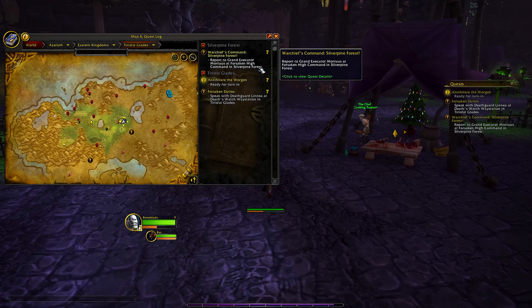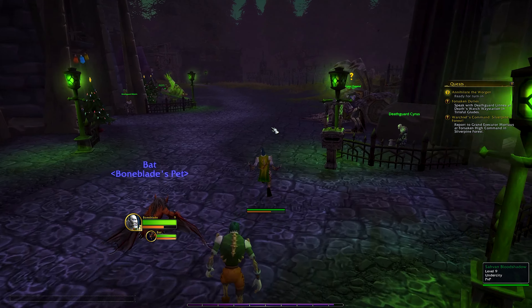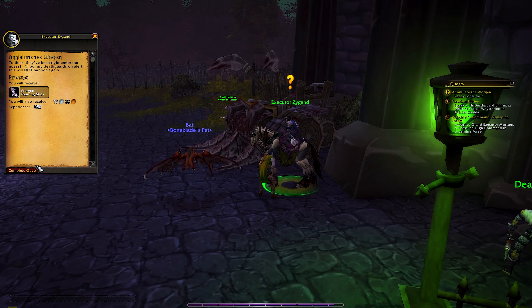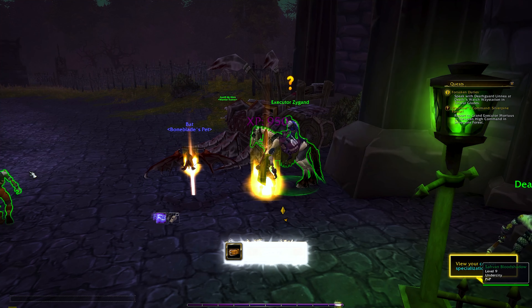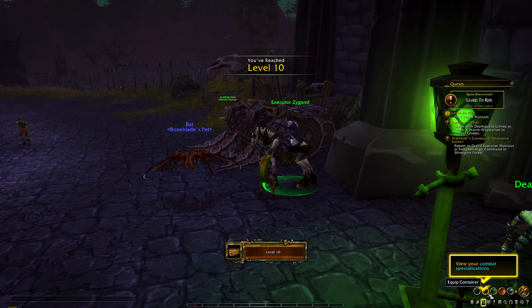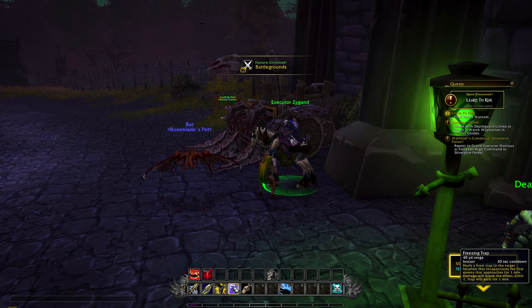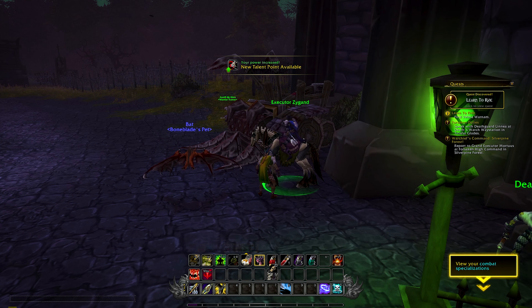Okay, so we can turn this in. 'To think, they've been right under our noses. I'll put my Death Guards on alert — this will not happen again.' Level 10! So a couple things happen at level 10: we get a combat spec, we got a Freezing Trap, and we got a second pet. No way — awesome!